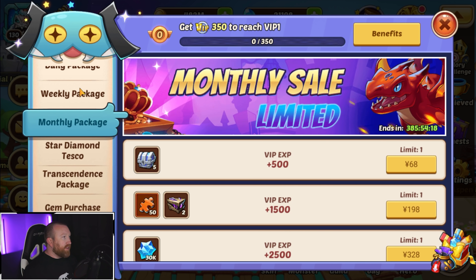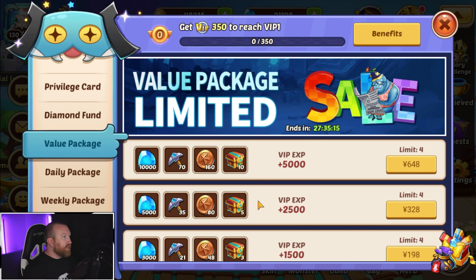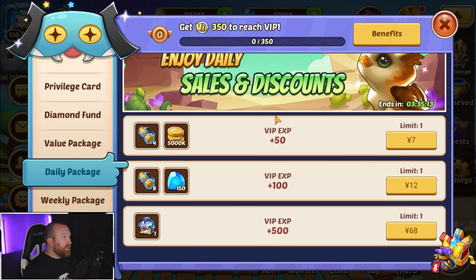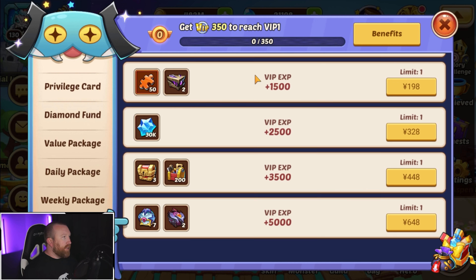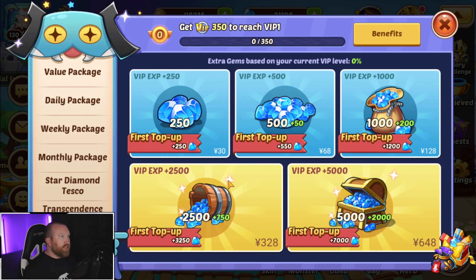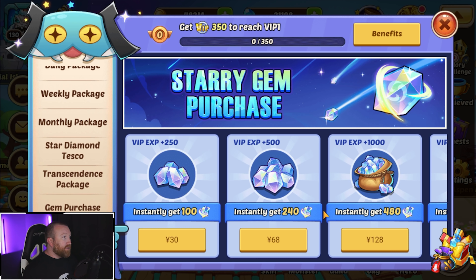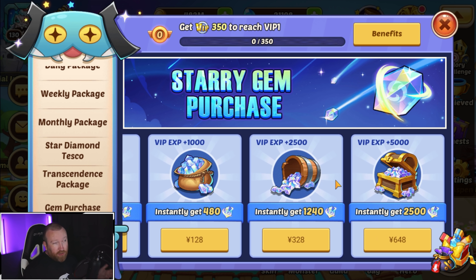I'm pretty sure that covers everything now. I don't think I've seen anything else change here during this event — the Transcendence Package is the same, gem purchases are the same, and you do get extra gems based on your VIP level. But nowadays I feel like most people will probably want to do the Star Diamond purchases over gem purchases, depending on what they need.